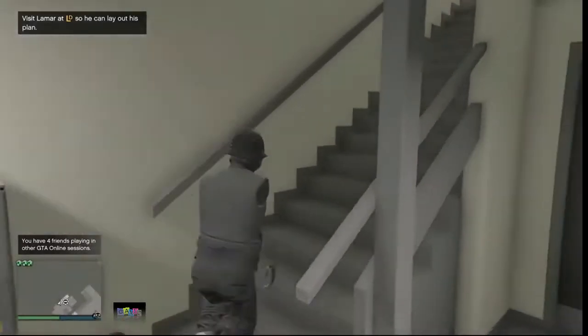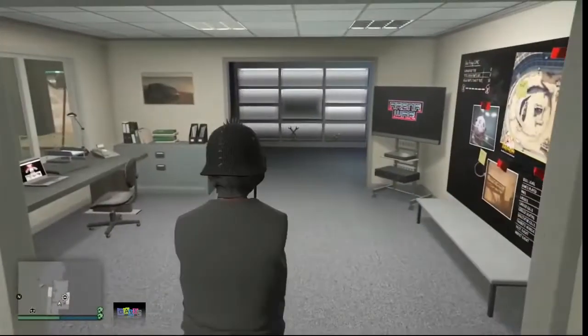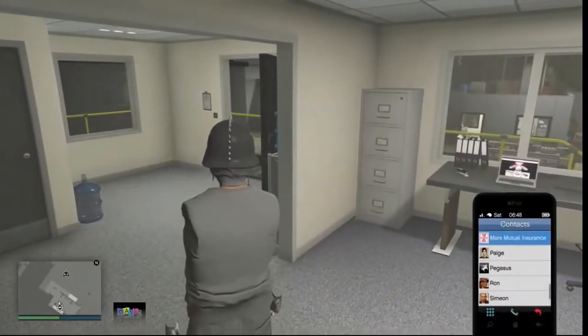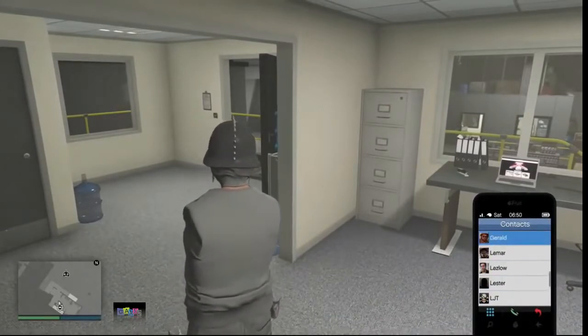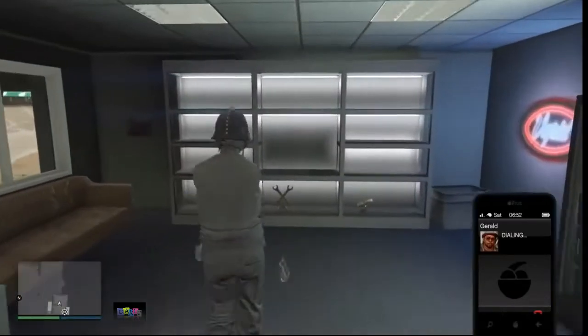First, go to your arena. Make sure you have the car you want to duplicate stored and saved in the back of your MOC — the Mobile Operation Center — with the personal vehicle storage in bay three to do this glitch. Once you're in your arena, take your phone.